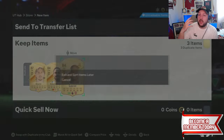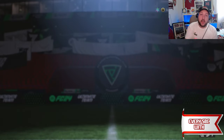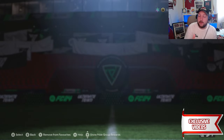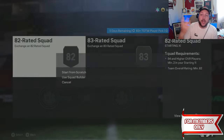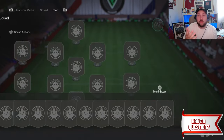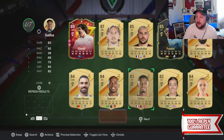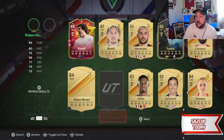With these 84s, especially if you need a team of the week, they are going to be perfect for doing the team of the week SBC. So I'll make my way over to the 83 team of the week. We need two 84s and an 82 rated team. So we've got those two duplicate 84s. I switched them over - they're going to be on this list ready to go in.